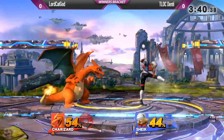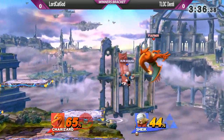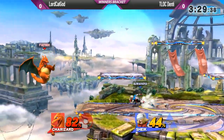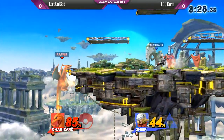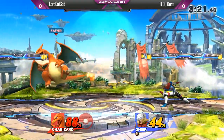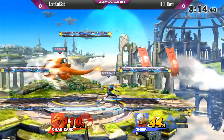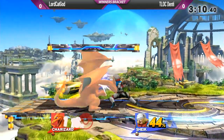I'm not too familiar with Sheik's grab setups. I know back throw he can get a forward air off of most of the time until mid to high percents, but the up throw is probably the most damaging — probably his best option in that situation. And in this game overall, when it comes to Smash 4, there is an increased amount of recovery across the cast.